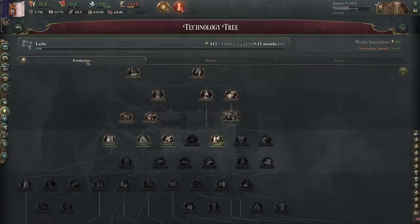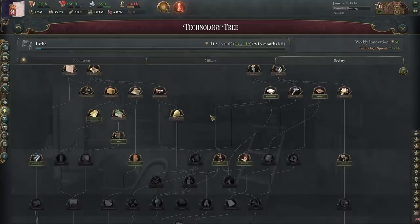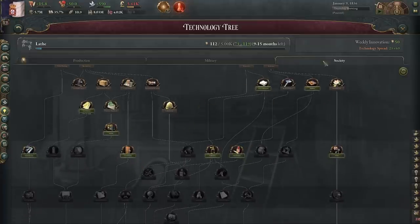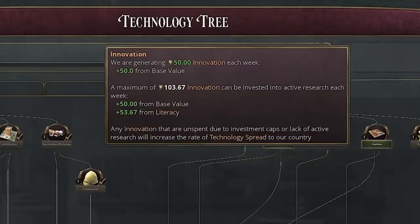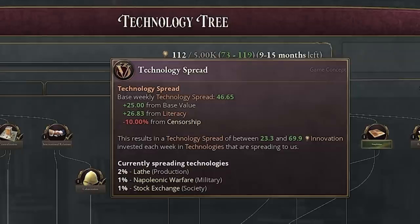In summary: technology is split into three groups — production, military, and society — and broken down by era. You may want to complete all techs in a given era to avoid penalties in the next. Check your weekly innovation and base cap; the higher your literacy, the higher your cap. You can generate more weekly innovation through universities, though that's usually mid-to-late game. Technology spread is a catch-up mechanic that helps countries behind get those three passive techs and get caught up to the rest of the world.